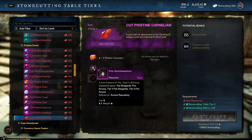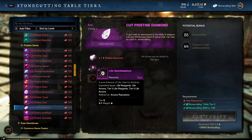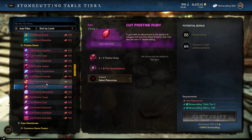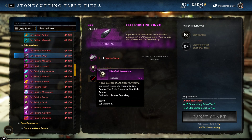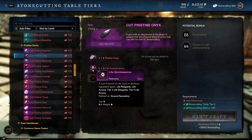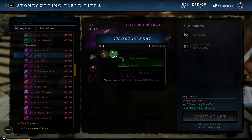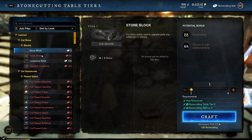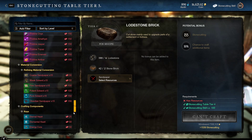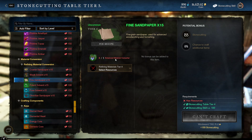Is gem cutting still worth it? A lot of people are now cutting pristine gems and listing them for two to three hundred gold, undercutting everyone. But the cool thing is you can buy really cheap life quintessences and earth quintessences. If you have pristine ambers, pristine diamonds, or onyxes — those use life too — you can make those gems because life quintessences on my server are going for about one gold each. So stone cutting is super easy: spam each resource tier and revert them back using solvent.